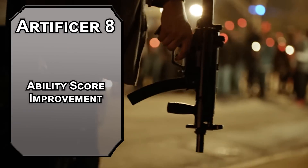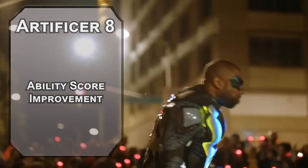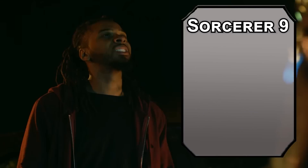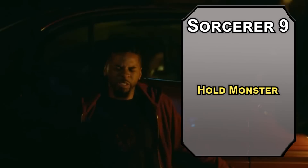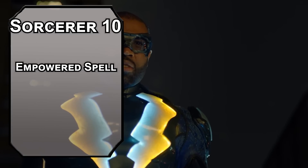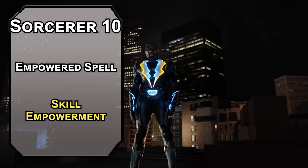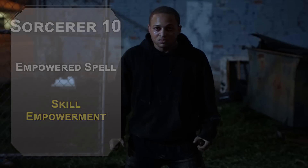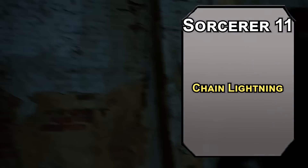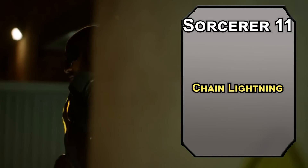8th level Artificers get another Ability Score Improvement — bump your Intelligence for more Flashes of Genius. We'll round this off with more Sorcerer levels for bigger spells. 9th level Sorcerers get 5th level spells: Hold Monster is like Hold Person but without the Humanoid restriction, and it pairs really well with your armor weapons since attacks made within 5 feet of a paralyzed target are all critical hits. 10th level Sorcerers get another Metamagic option like Empowered Spell, letting you reroll a number of damage dice equal to your Charisma modifier — between this and Elemental Adept, your Lightning is going to be consistently high voltage. 11th level Sorcerers can learn Chain Lightning, forcing a Dexterity saving throw on a creature within 150 feet and 4 creatures within 30 feet of them, dealing 10d8 Lightning damage to those that fail, half as much to those that succeed.